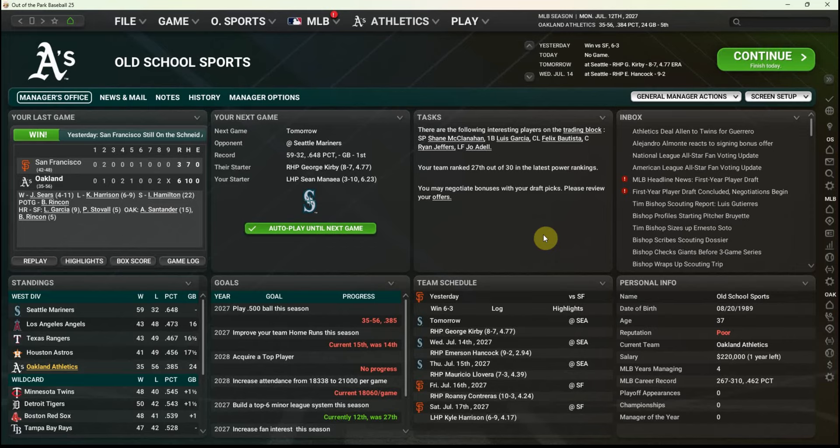Welcome back to Old School Sports and our Out of the Park Baseball 25 Series, 'Can We Save the Oakland A's?' Just want to start this episode off thanking everyone who watches and comments on our videos. We've definitely gotten tons of great feedback over these last couple of episodes about what we should or shouldn't do going into the draft, as well as reviews of our draft that many of you have shared. Always learn something from the comments.